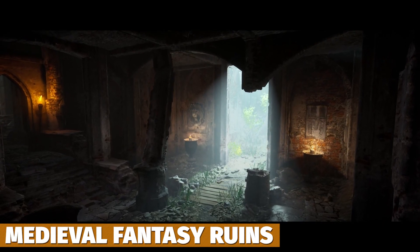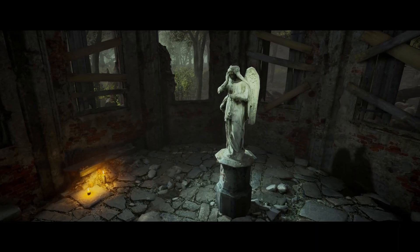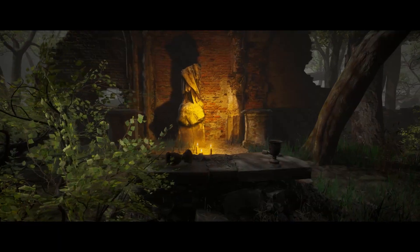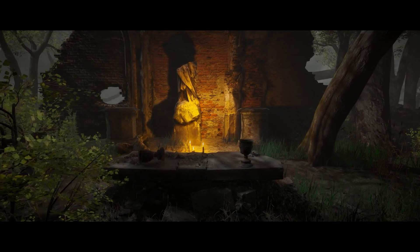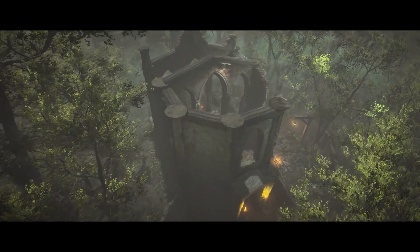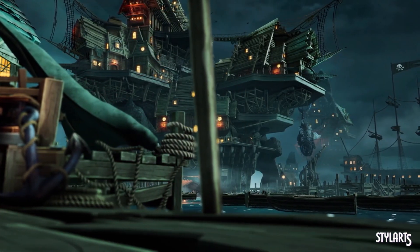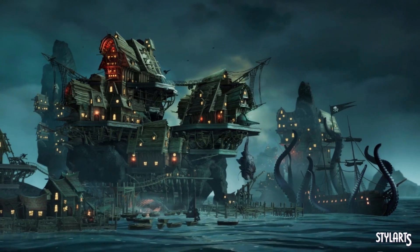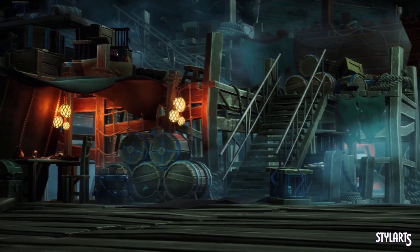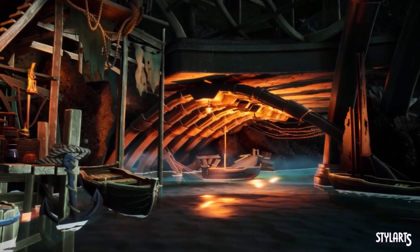We've got the HDRP Medieval Fantasy Ruins with 400 insanely high quality assets across a chapel, terrain items, stairs, bridges, planks, stones, doors and so much more. Last in the bundle is the Stylized Pirate Port City, supported in URP and HDRP — a massive selection of high quality assets with a fully stylized and modular approach that looks like an insane environment.